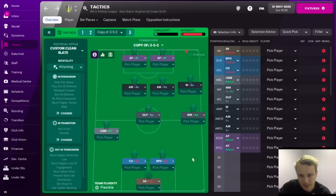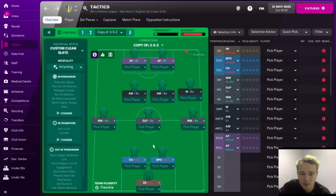If you're trying to create overloads and be attacking, you must think about defending the counter. If you're a good team in Football Manager you're going to dominate games, and having an idea of how you'll stop the counter is really important. In this situation defending the counter was terrible — we basically had two center backs exposed, and if we didn't score we were getting countered. So defending the counter is the last most important thing to look at when creating your tactic.